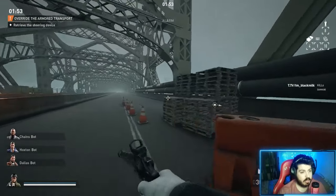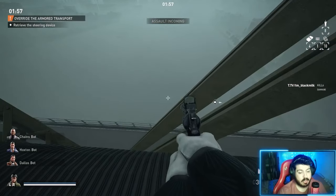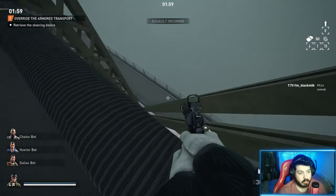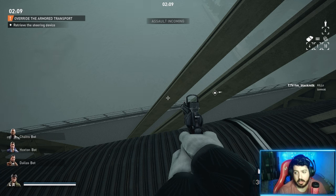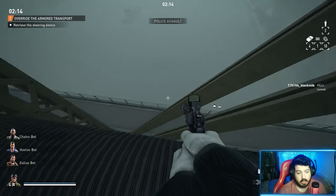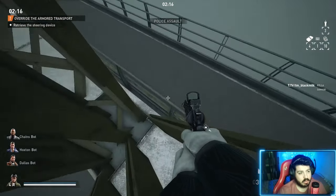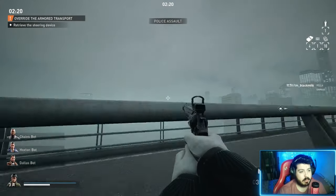We are going to come here. Jump here — and currently there's no way to get down there without being downed. I tried a couple of different ways: last man standing, damage immunity — nothing works. Feel free to find a different way to get down there without going down, but I will go down here. As you can see, I'm downed and I'm being revived by the bot.